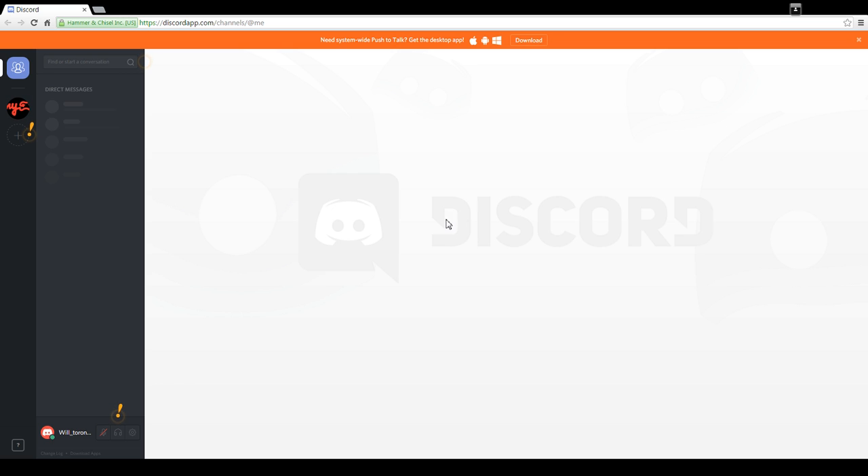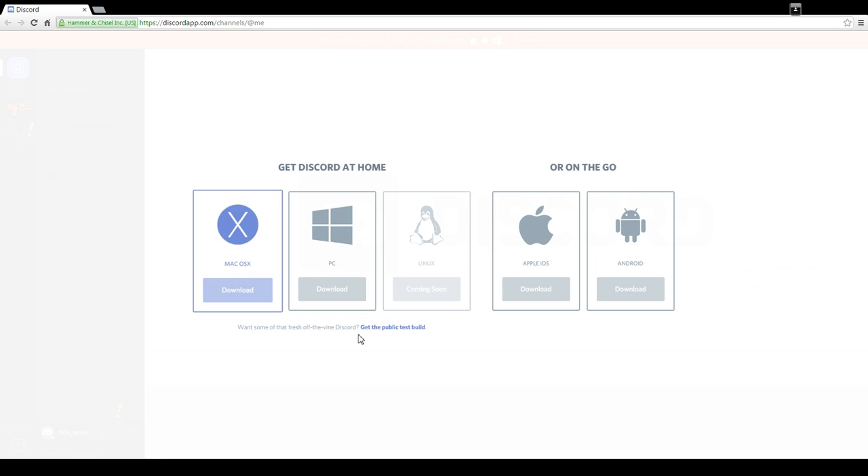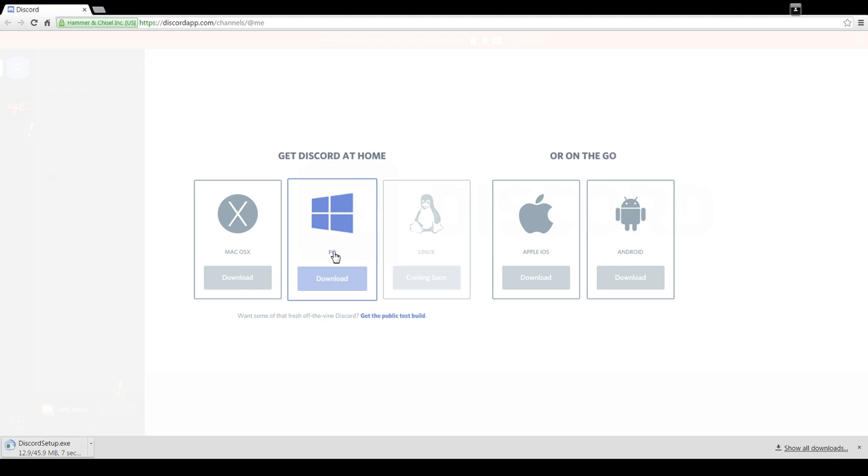Before we do anything else, go down to the very bottom — can you see where it says 'Download Apps'? Click on that; it's going to bring up this web page. On there, you want to get the public test build. If you're running a PC, make sure you click PC — unless you're running Mac or Linux. Get the public test build; it's a much more stable version. That's what everybody in the 8th Canadian Hazards uses, and it's what we tell everybody else to get.